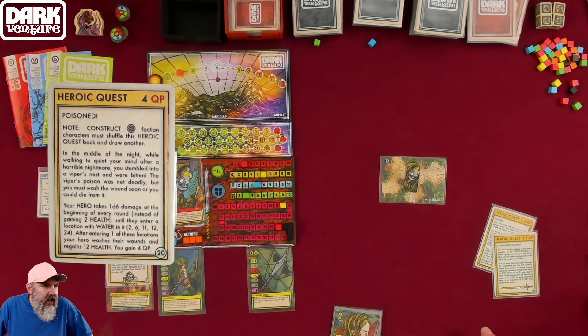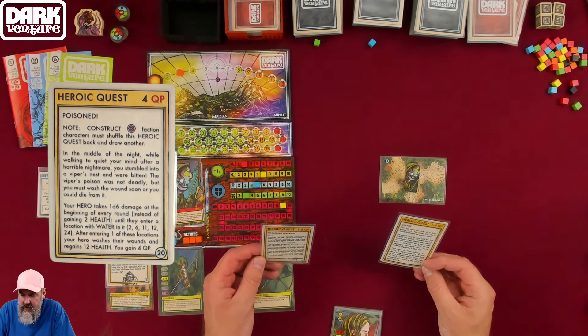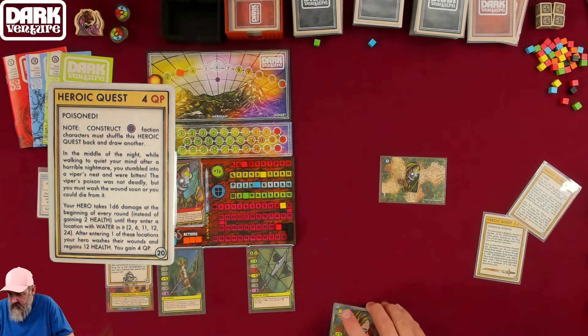Your hero takes 1d6 damage at the beginning of every round instead of gaining 2 health, until they enter a location with water — locations 2, 6, 11, 12, and 24. After entering one of these locations, your hero washes their wounds and regains 12 health, gaining 4 quest points. So the trade-off is: only losing 2 hit points but having to drop a lot of stuff permanently — versus taking constant d6 damage until you find water.